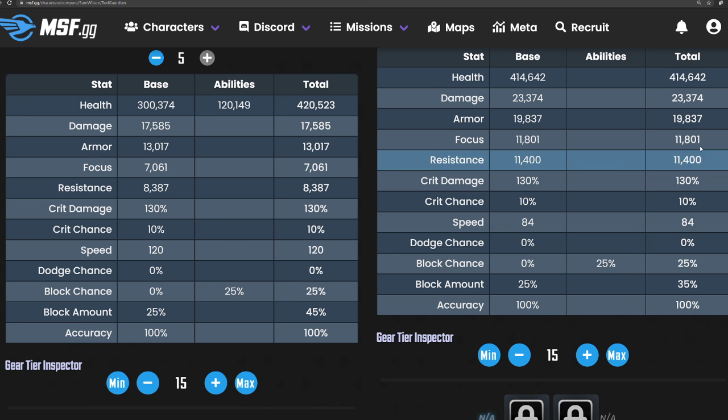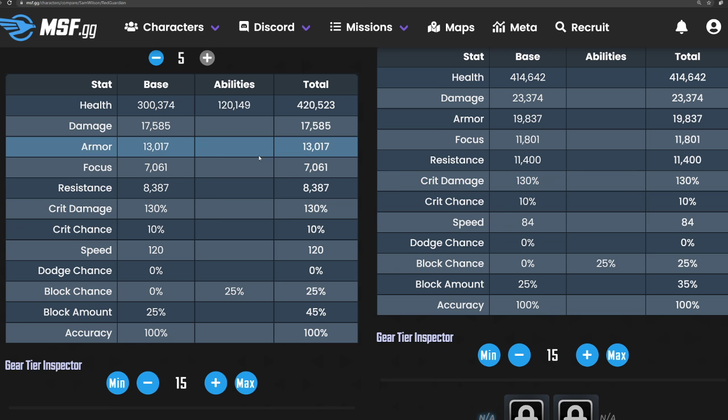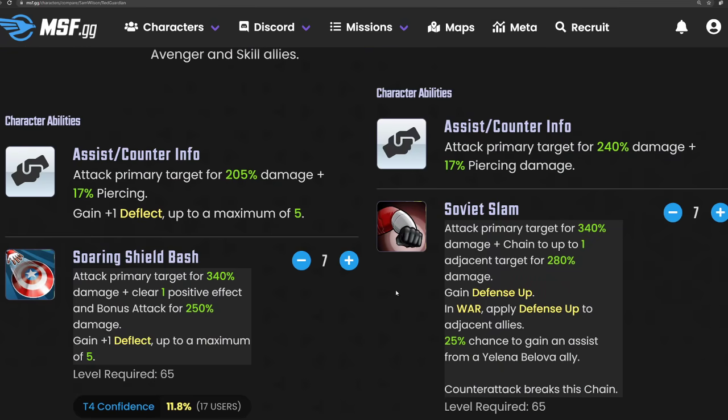When looking at a three red star, you're going to see that some of the other stats are a little bit lower. But realistically, Sam is a different type of tank. He's faster. He'll add energy to his team, and his damage stat when looking at the abilities is worth noting.